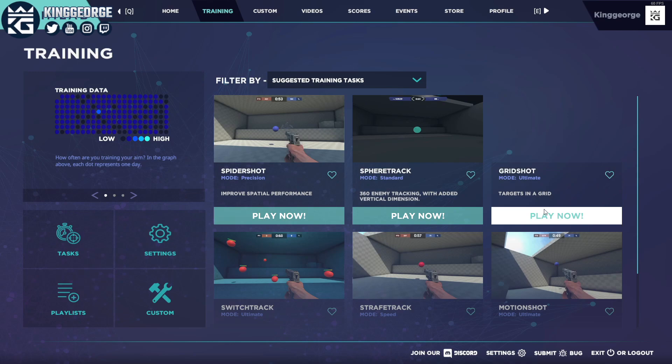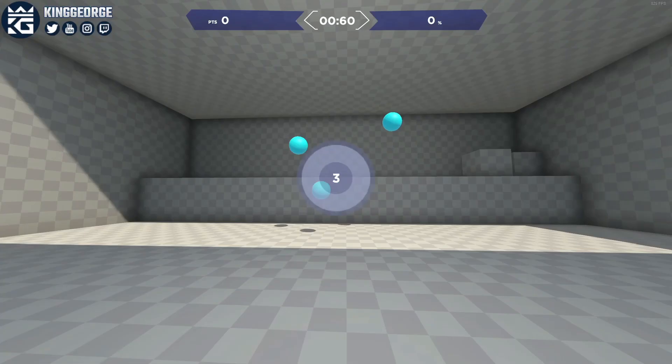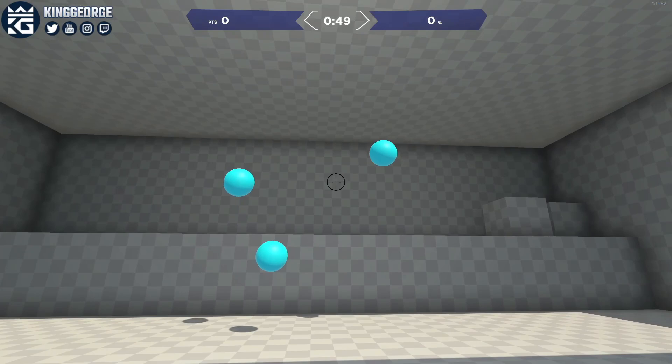People will often ask how do you find your actual sensitivity? A good way that I've noticed is playing either grid shot or spider shot. You go under the training tab and you can change your settings under controls for whatever video game you want — we're going to be doing Rainbow Six Siege. The goal of all of this is so that when you're actually playing and you're flicking, you're flicking to the object. So say I'm ADS-ing in here: when I flick, I should be flicking right to the object. I shouldn't be going over, going under, or off to the side. It should always be right on the object.